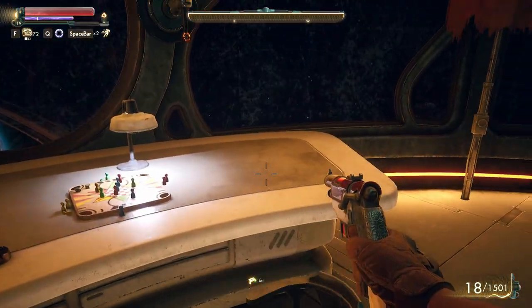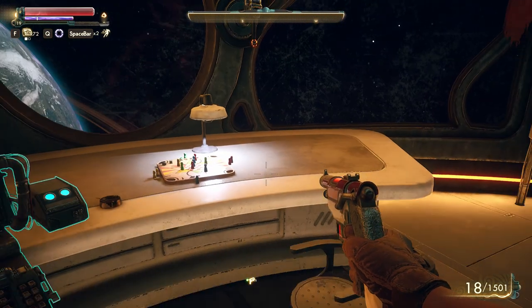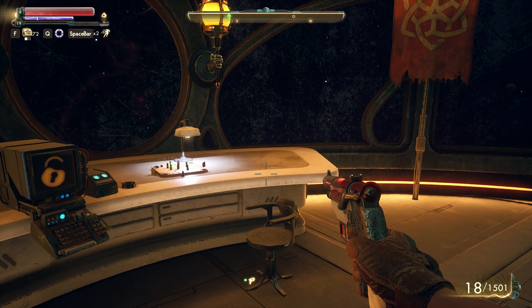This video is going to first go over where to find the holographic shroud. You're going to find the holographic shroud on your ship — go up to your captain's quarters and on this table you're going to find the shroud.